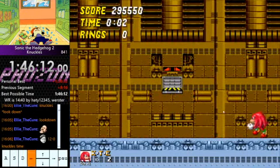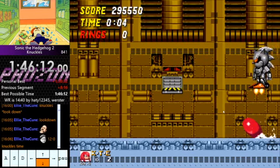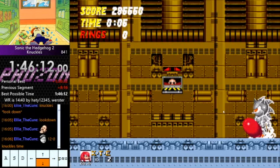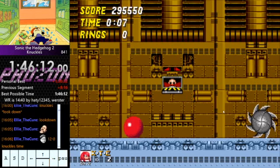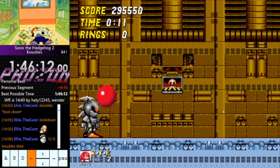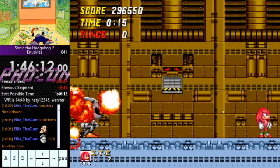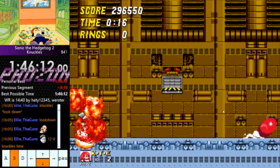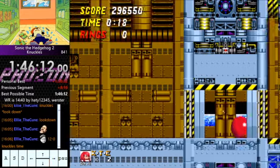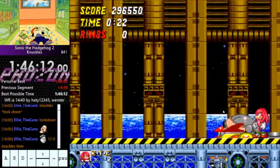Alright, here we go. Death Egg Zone. Spin dash and jump into the roof, and hold right. Spin dash — charge spin dash under him, slightly to the left side of him so you're not too far on the right near the spikes. You get four hits and then let go. Jump over him, wait for him to stop spinning into a little pop. Jump over him — you can crash the game if you hit him on the same frame that he tilts forwards. Spin dash and jump into the roof, and here we go. There's a couple of different ways to do this fight.